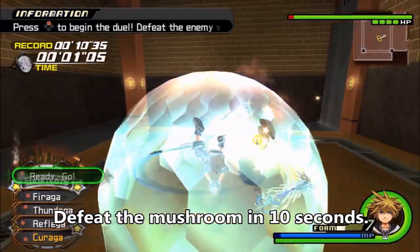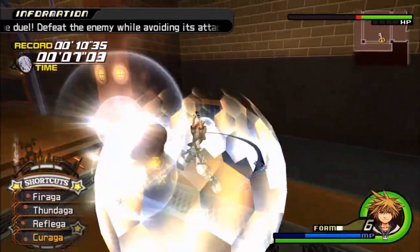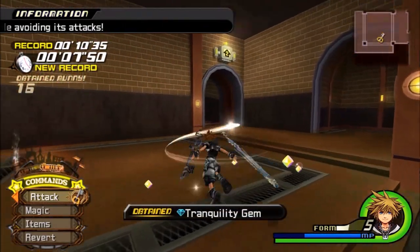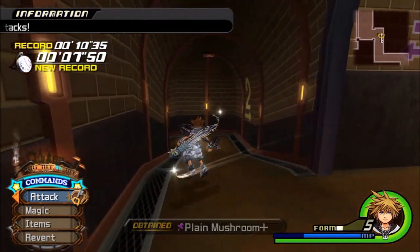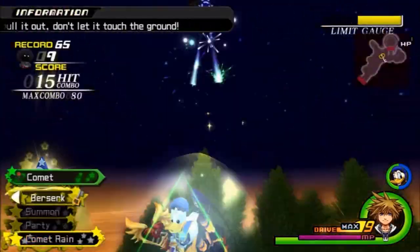Number seven is going to be in Twilight Town. For this one, just use Reflect and that's it — it's basically like a counter-strike. Nothing too serious about that. But for what comes next, get ready for some anger and hate.